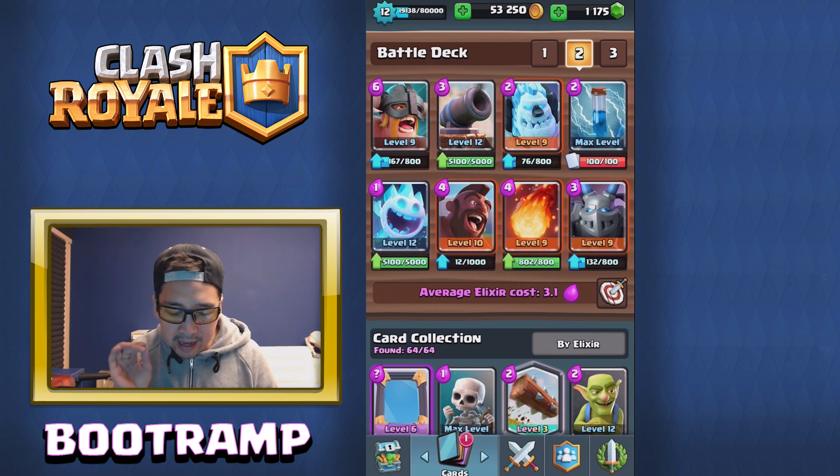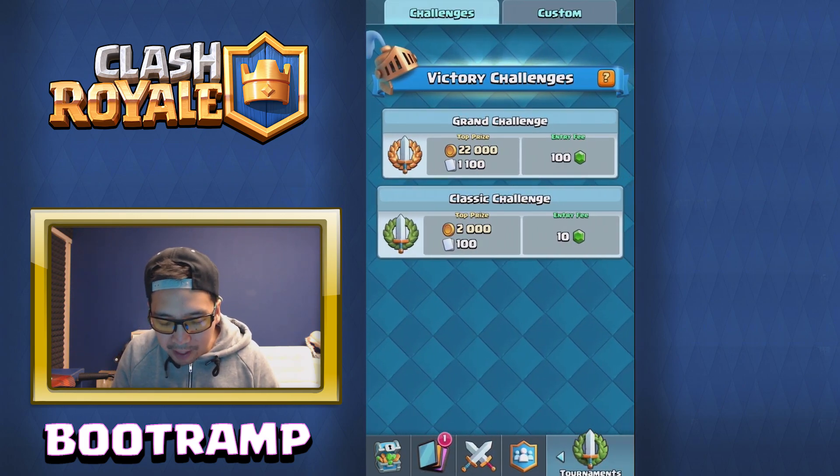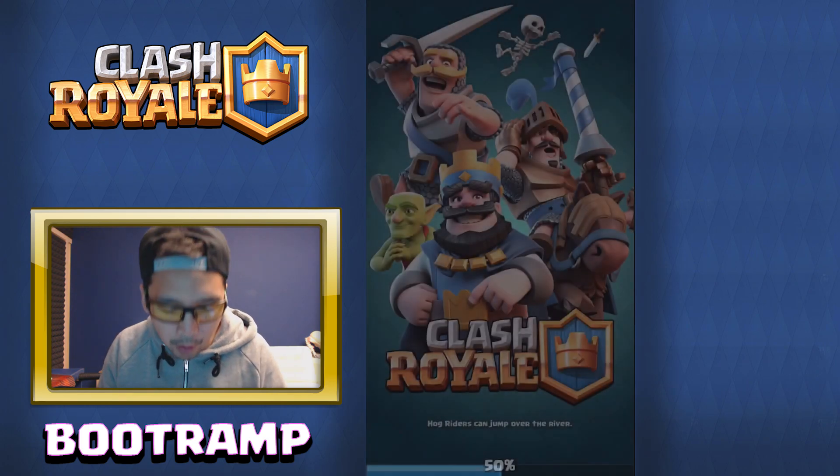The average elixir cost is 3.1 — pretty cheap! We have Elite Barbarians, Cannon, Ice Golem, Zap, Ice Spirit, Hog Rider, Fireball, and Mega Minion. It's a really cool deck and I definitely recommend you guys testing it out because I think it's a pretty solid battle deck for Grand Challenge. So let's pay the entry fee — 100 gems — and we're gonna check out if I can win the first three matches without any problems. Let's go in there!